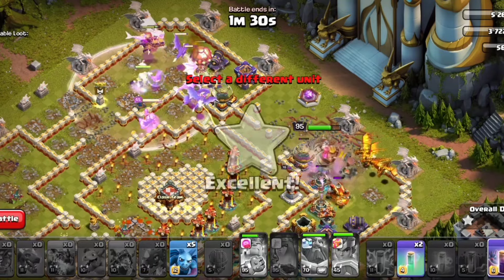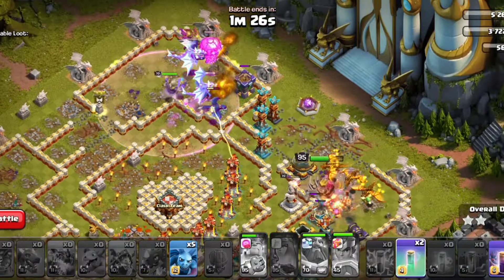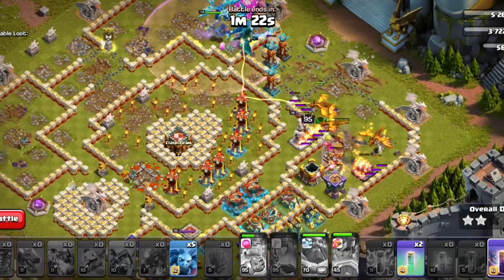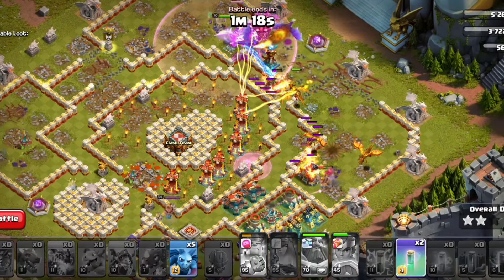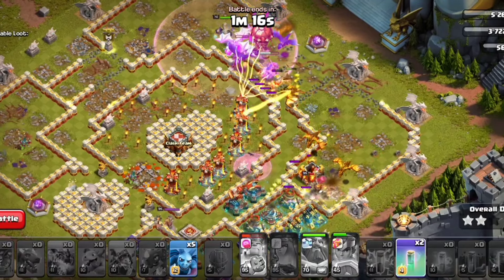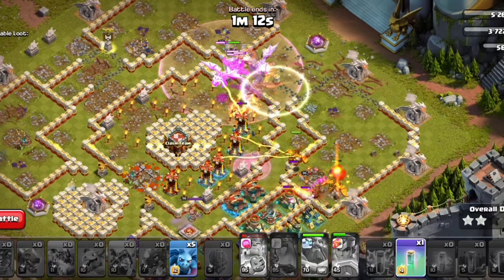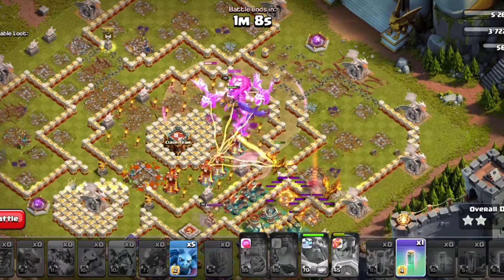You can use Super Dragons and Baby Dragon balancer. You can use your troops with invisible spells and manage the amount of time to use. You can go through this challenge — try and try and beat the fight. You can do it easy to take 3 stars.